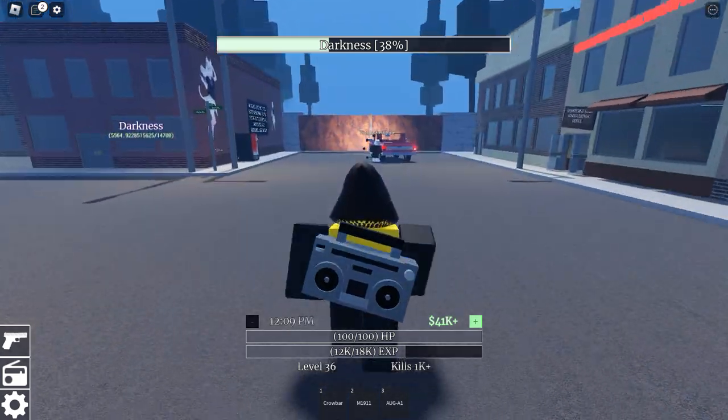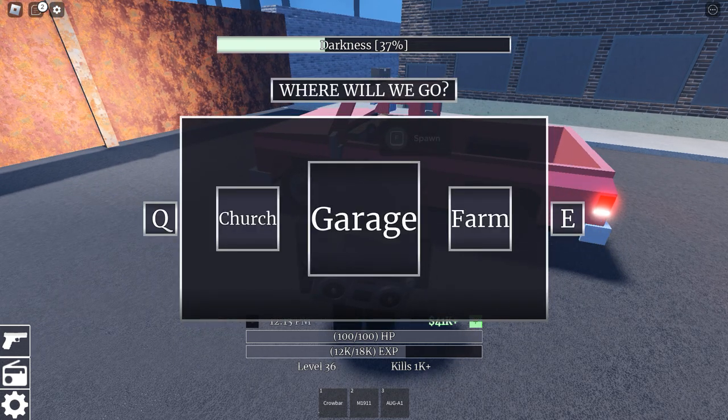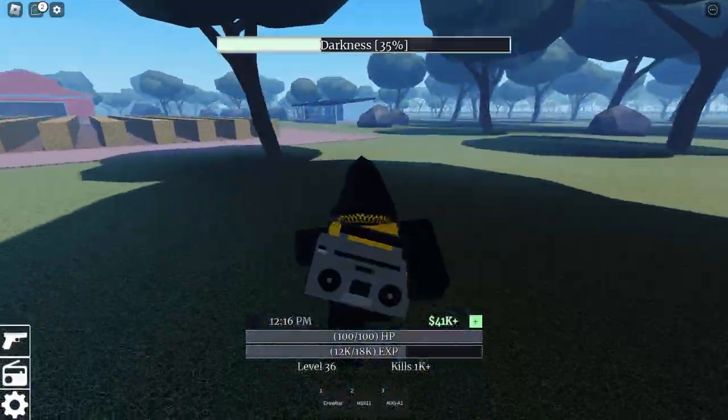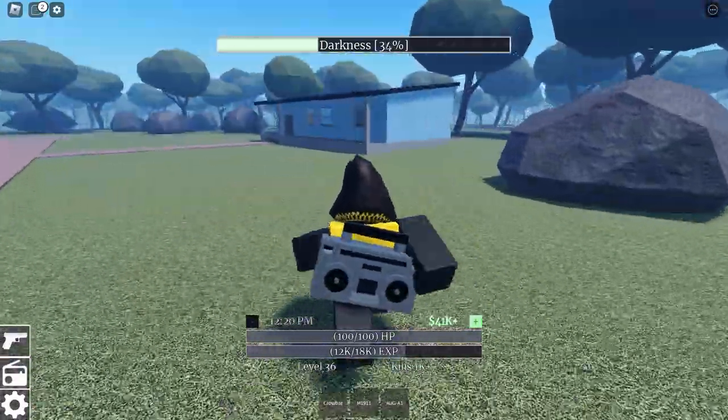So this weapon's not too hard to get. Let's spawn at the farm, if I can find it here. There we go. And immediately what we have to do is rush this blue building. And the frying pan should be up in here, like up on a counter.